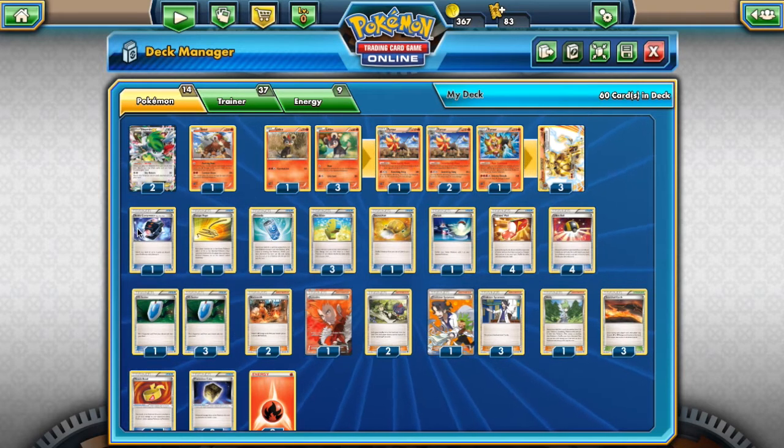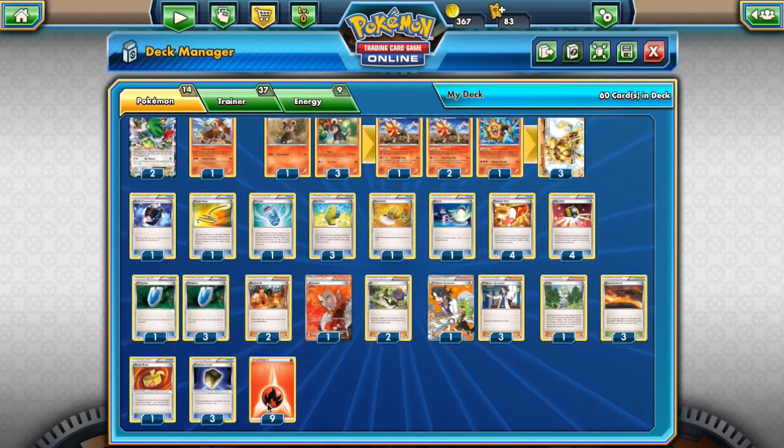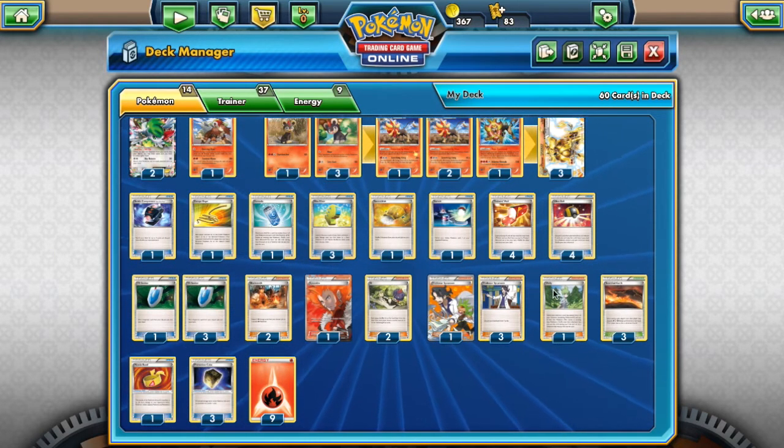We play one Battle Compressor. I thought about running two, but when we have things like Ultra Ball and Scorched Earth — we play three Scorched Earth — discarding stuff really isn't that big of a deal.